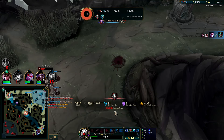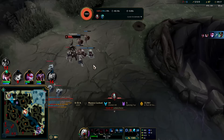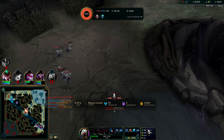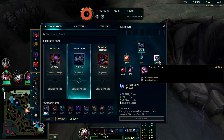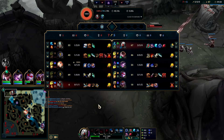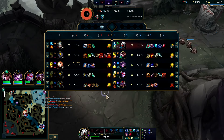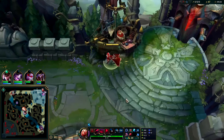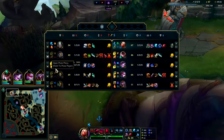Going to Q auto — he's fighting me on my minion wave so it's actually not that bad of a fight. He shouldn't try to freeze the wave like this — he lost way too much health and there's really nothing gained from it. Auto Q. I had to flash away from that. He got us there — yikes.